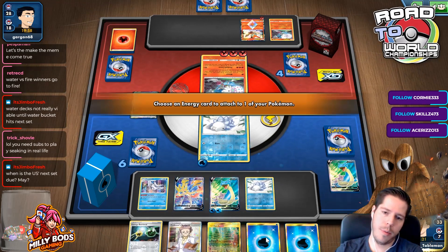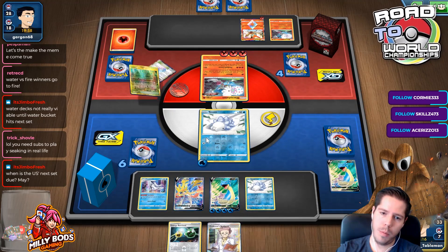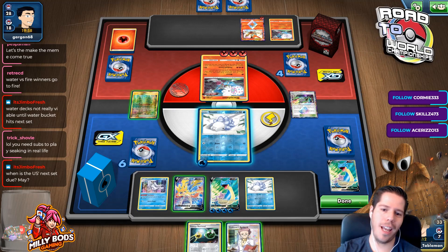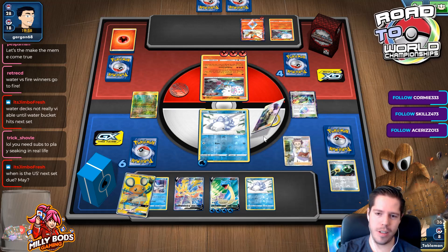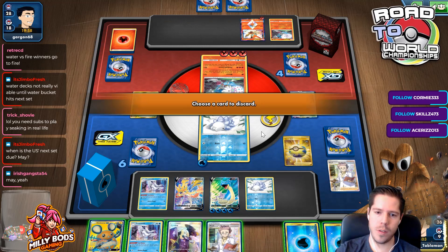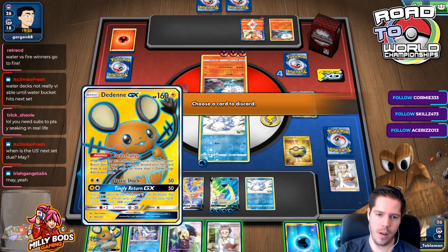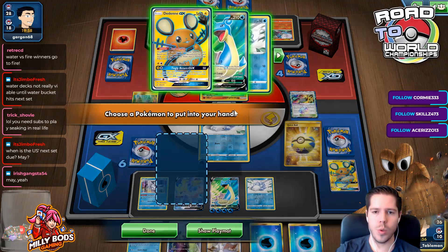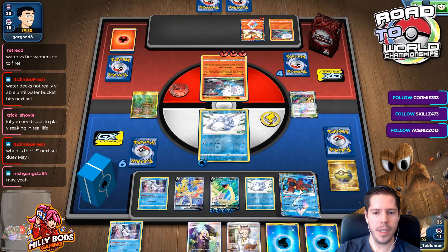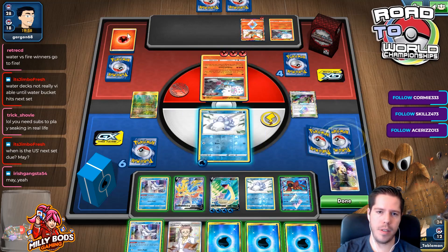All 4 energies to a Lapras — and then I'll play this. Frosmoth can't even KO this, so there's no point attaching more energies with the Energy Retrieval. There's another Frosmoth. I actually have a chance here to attack with Volcanion and I think I should do it — because the bench damage doesn't matter.